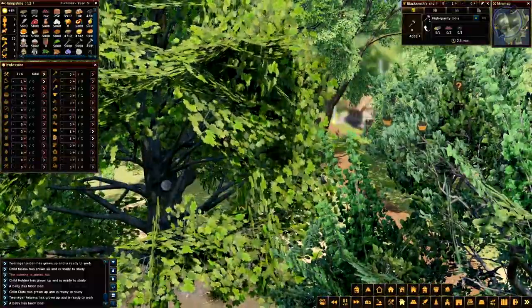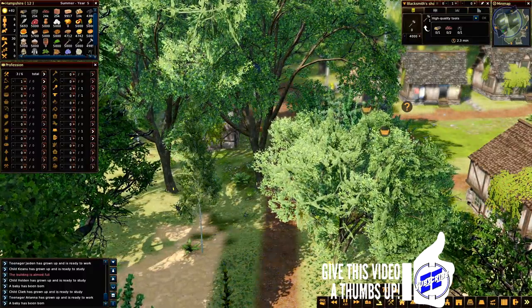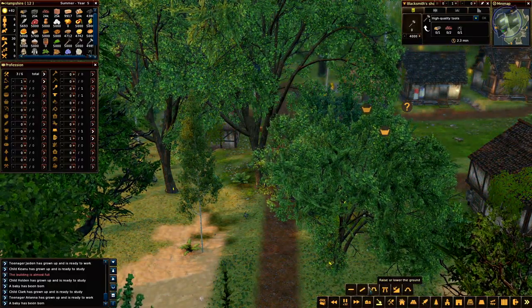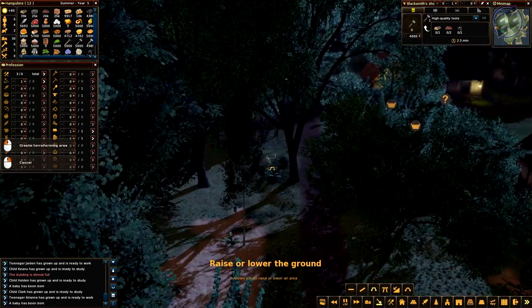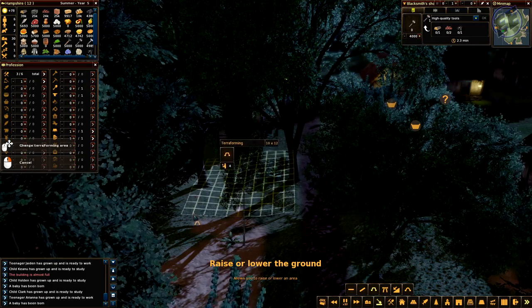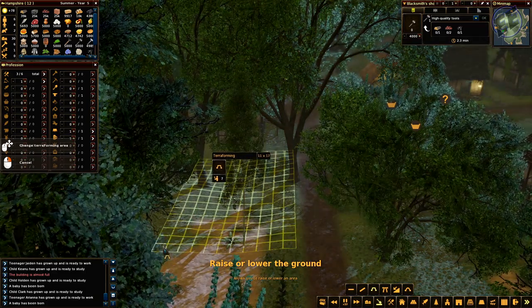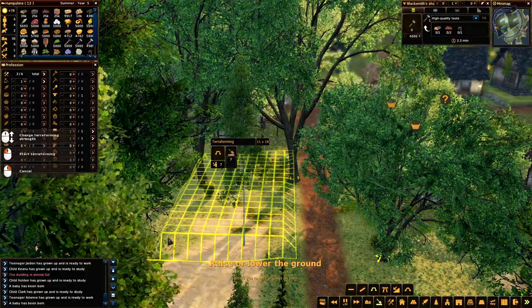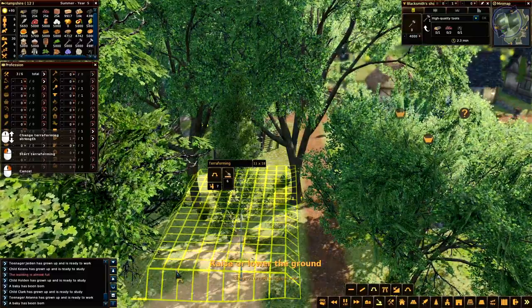Let's see if we can do that - there's a terraforming tool here. Create a flattened slope, flatten ground, raise ground. Allows you to raise or lower an area. So if I go from here, right, and I come down about one more, I can raise it like so.